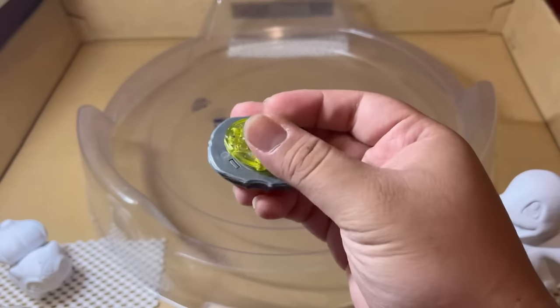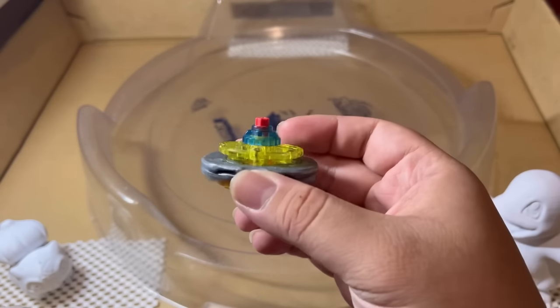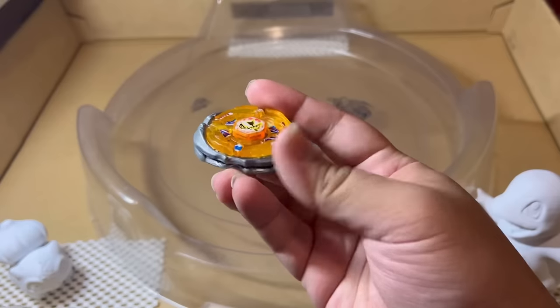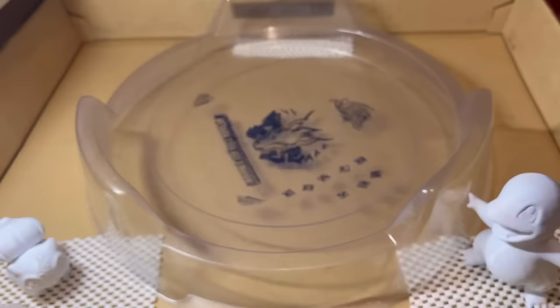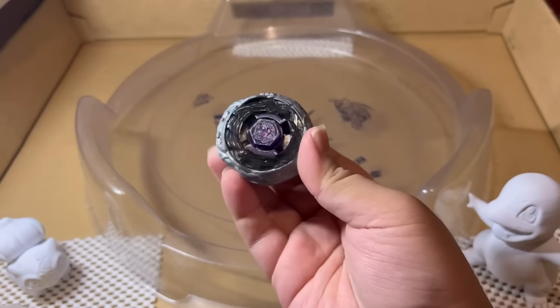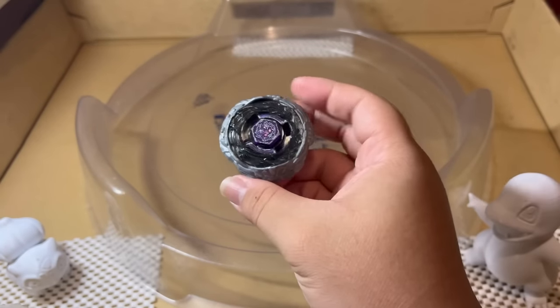For our second combo, we're going to be testing out Flash Sagittario Gravity Ball 145 Right Rubber Flat. This combo is going to be a lot more aggressive and heavier due to the Gravity Ball 145 spin track, and a lot more aggressive but harder to control because of the Right Rubber Flat tip. We're going to be going against three levels of Beyblades, the first one being Diablo Nemesis, the heaviest Beyblade, and a natural counter to Flash Sagittario, but it'll be in its stock form.